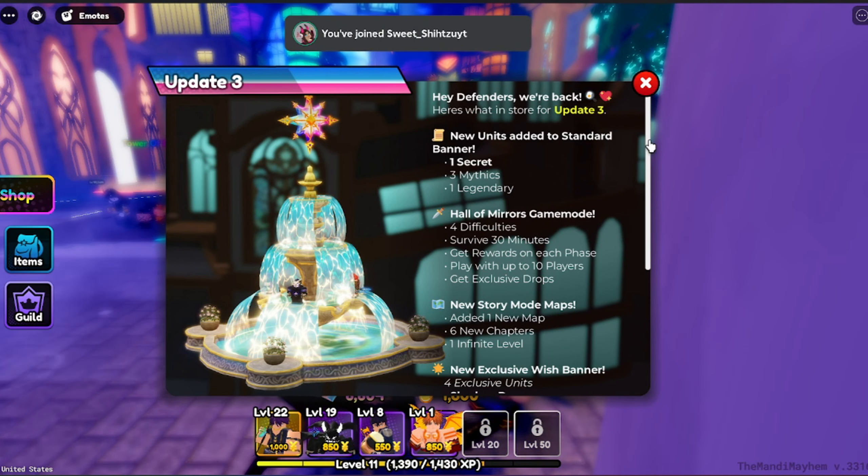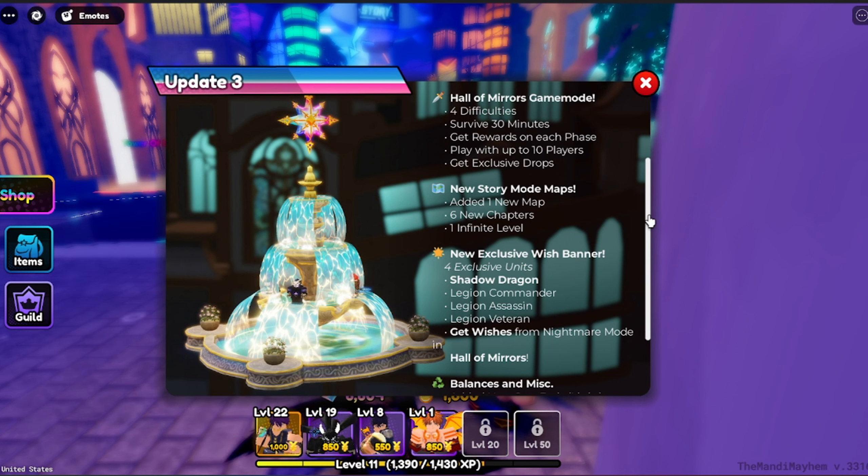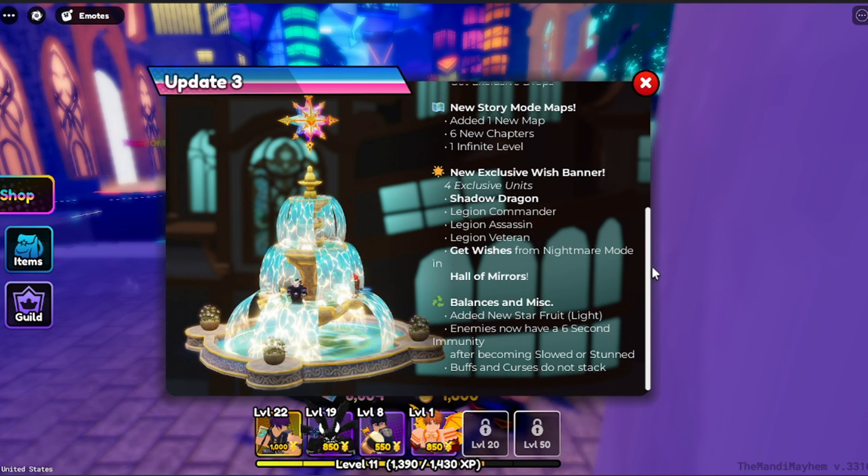Hey Defenders, we're back! Here's what's in store for update 3. New units added to the standard banner: one secret, three mythics, one legendary. Hall of Heroes game mode — four difficulties, survive 30 minutes, get rewards on each phase, play with up to 10 players, get exclusive draws. New store mode maps: one new map added, 16 chapters, one infinite level.